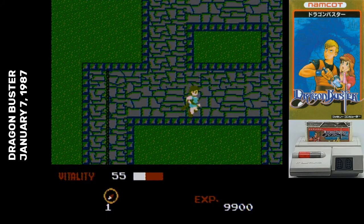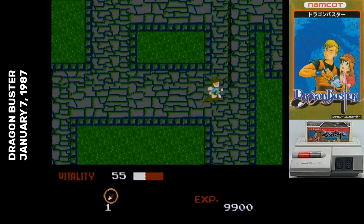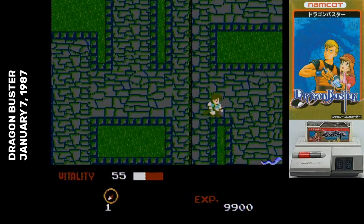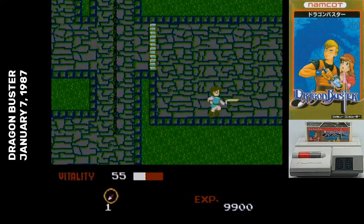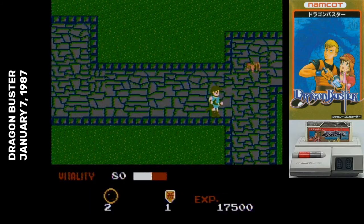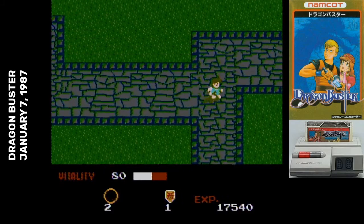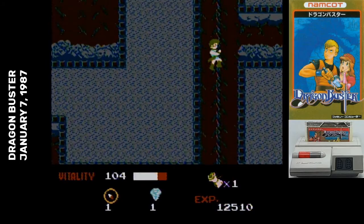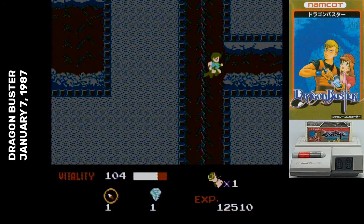That includes the double jump. To pull it off, you have to jump a second time while you're going up — so in other words, you have to jump immediately after you jump, double tapping. Platforming in this game is a nightmare. Sometimes the double jump just doesn't work and you'll fall. Sometimes you're not aligned quite right and you'll fall. And sometimes the game just hates you and you'll fall.